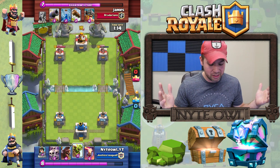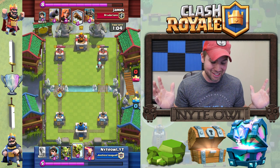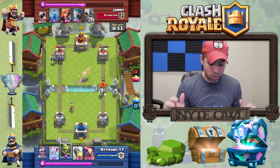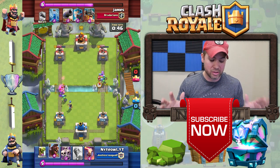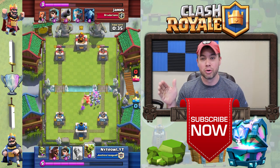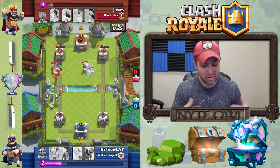He's got full elixir and puts his ice wizard in the back. I drop skeleton army because I know he's going to do something — he's debating between log and zap. I throw my hog in, he puts a cannon down which nearly catches it, but I threw the barrel just a touch deep so it worked out really well and got a ton of damage on that tower. He throws princess down, my princess missed his — so I arrowed it. Elite barbs came in, the inferno tower targeted the valkyrie, and I put skeleton army on the elite barbs. He had no zap or log left.